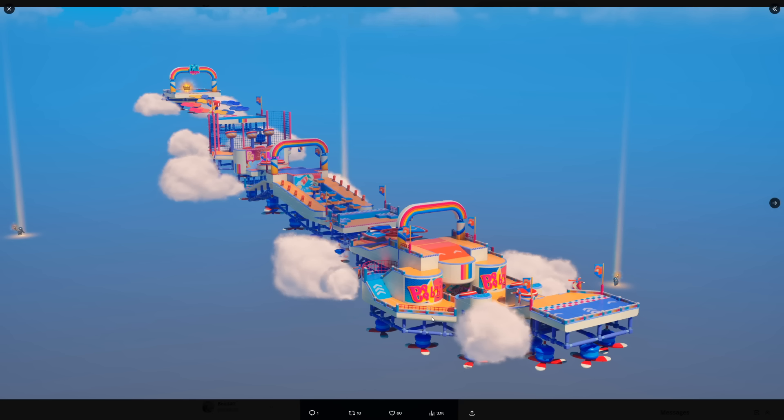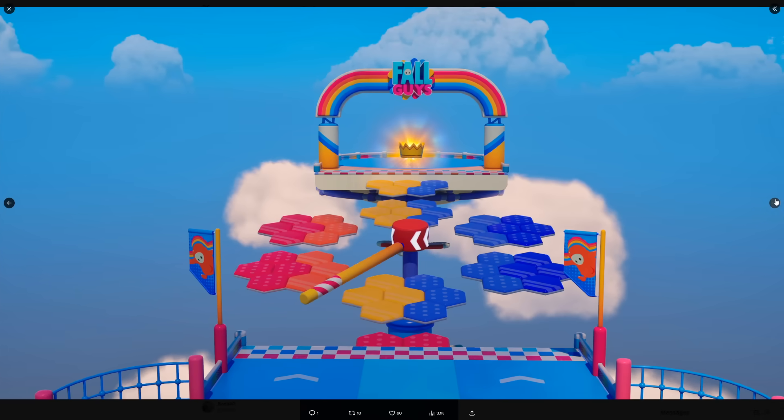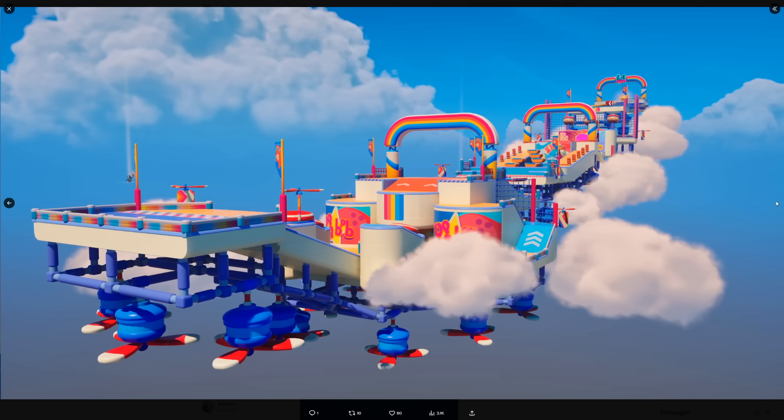This is exactly what the course will look like. It looks awesome — I love it. Over here you can see the crown, the Fall Guys crown. It is amazing.